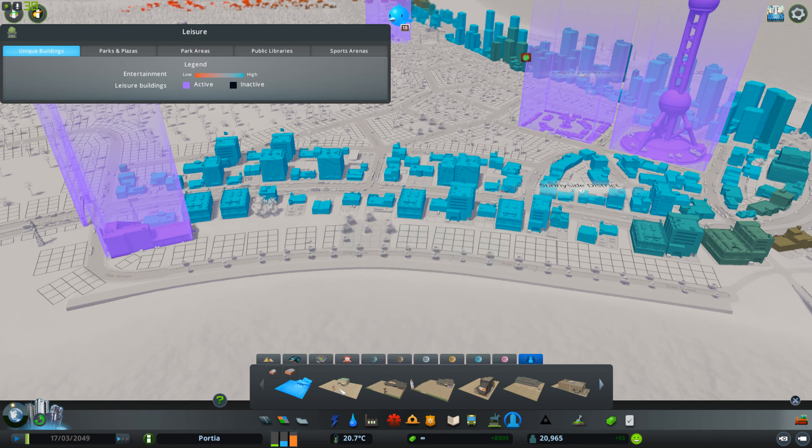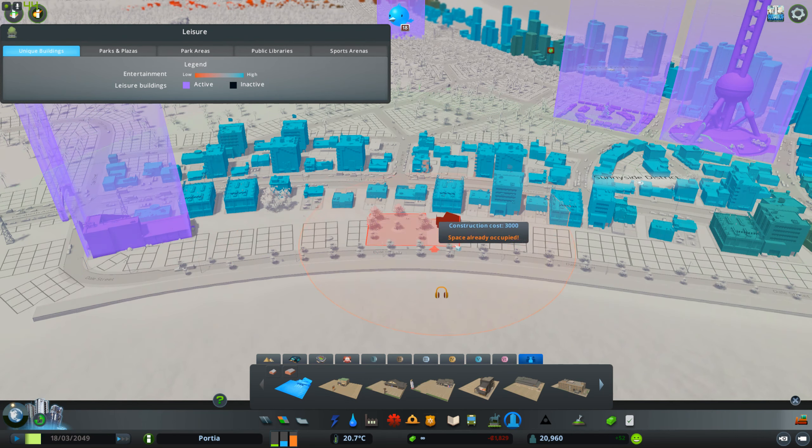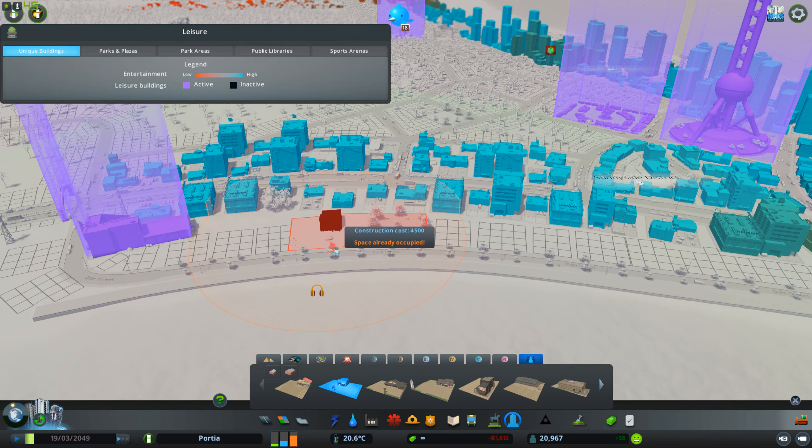I just bought the Japanese pack and I'm thinking maybe let's use that down the riverside here, sort of like a mini Japanese area. Now how big are these things? They're gonna take out some buildings, but I've got more space on this side.